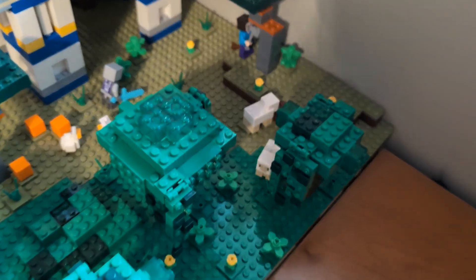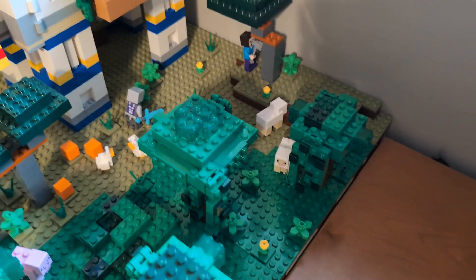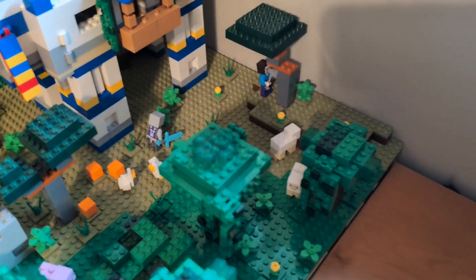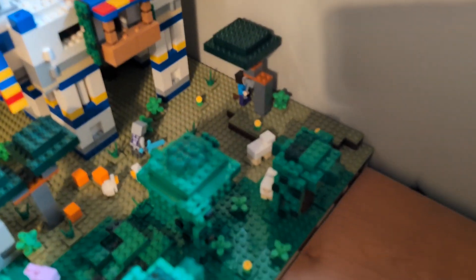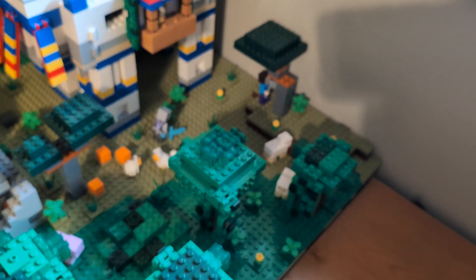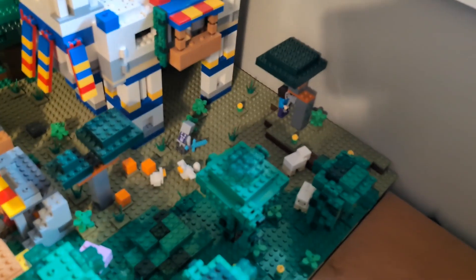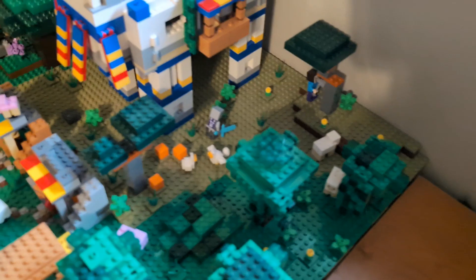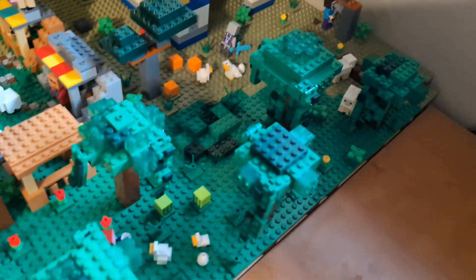This is yet another way I'm trying to make it game accurate — animals and even mobs spawn in herds in the game. It's different for every mob; some only spawn in herds of one, some two to four, a varying amount. I don't plan to be exactly accurate with the numbers — like tropical fish spawn in groups of eight, and I'm not going to have eight tropical fish in each group — but I'll have a few just to show that they spawn in groups, not just on their own, because that's not how it works in game.